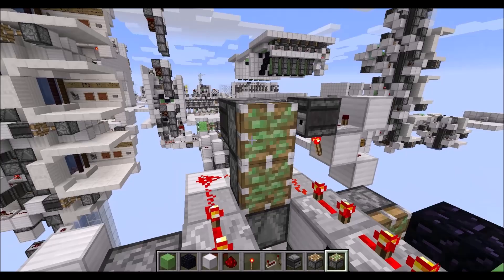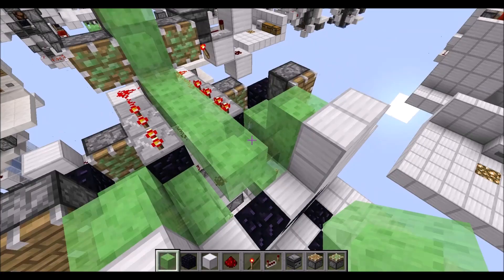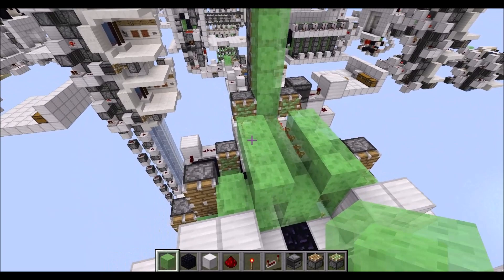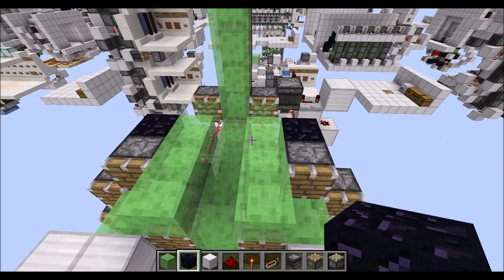Then we need an observer on top of this redstone wire there, followed by three sticky pistons as you can see here, then another four sticky pistons on top of the observer, followed by five slime blocks. Then grab some slime blocks and place them in an L-shape, followed by three slime blocks on each side here. Put down two normal pistons to front and back, then we need two more normal pistons there. Put behind both of those some immovable blocks like that, then we can again start fitting in this segment of the wall — and don't forget the obsidian in there.